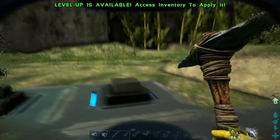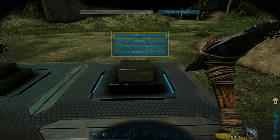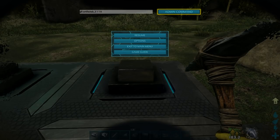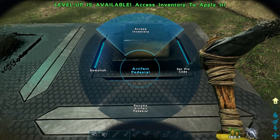Alright guys, next up the next artifact we're going to be spawning in, the admin command is GFI space artifact AB underscore 3 space 1 space 1 space 0. That gave us the Artifact of the Stalker.